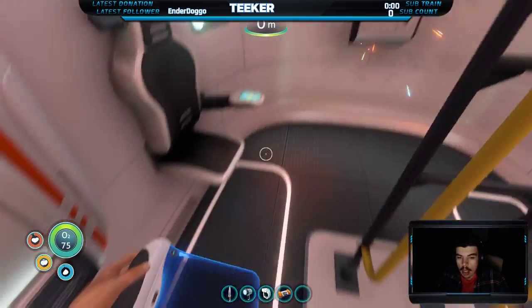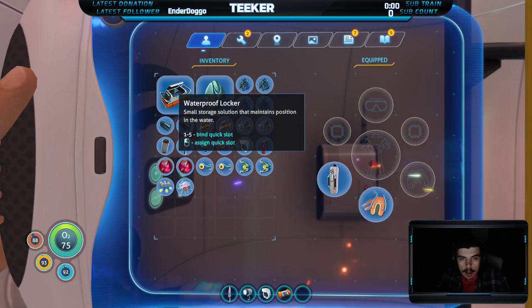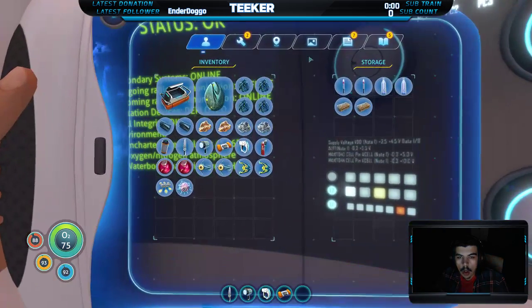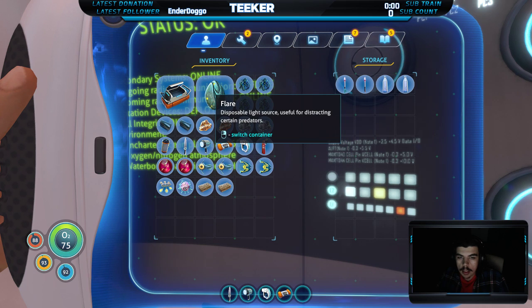I need to get... I have fins, but I'm not wearing them. Got my O2 tank. I made a locker but I can't remember what it was for. Oh! I have a storage container in here! Oh, bless up.